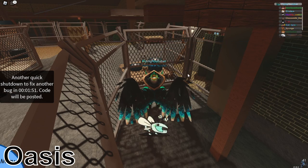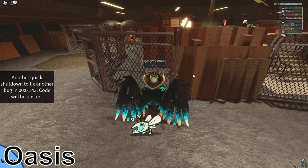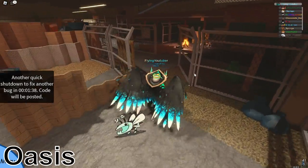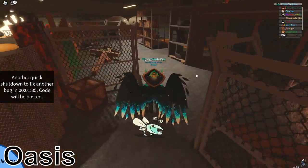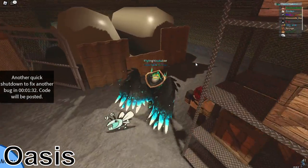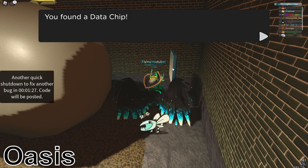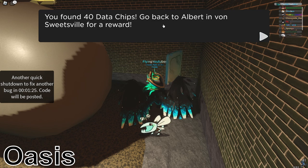Claim that, and that is your final data chip. There is a bug right now where the Route 6 data chip does not work, so I'm going to cover another data chip in this location just in case that bug happens to you. It is past here to the hideout — just go to the end in the back corner. That is your 41st data chip, but since the other one couldn't count for me, that makes 40.